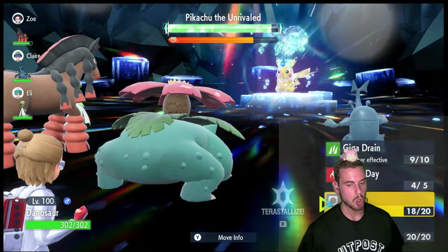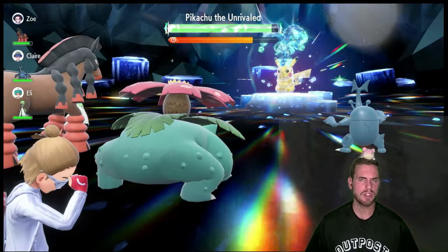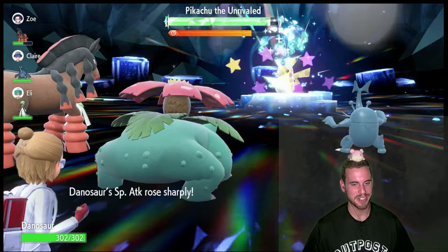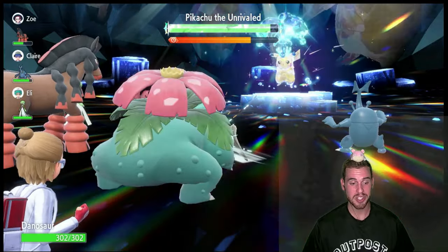Swapping Sunny Day for Amnesia will make this build a little slower, but it's going to be more consistent. The Leftovers help. You could also go Bright Powder if you feel like gambling and want some more RNG — it reduces the likelihood of Thunder and Iron Tail hitting. That's going to do a lot of damage.